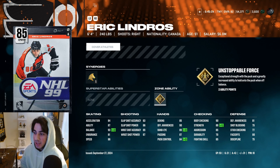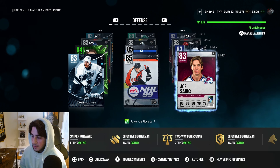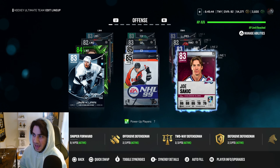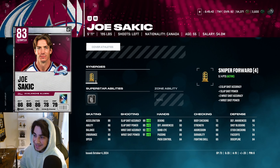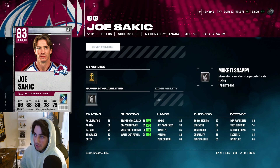90 body checking, and he's not that slow — 86 speed, 84 acceleration. He has the most points on my team, absolute stud. The Joe Sackick card — a lot of people have it — it's a very good card for an 83. 89 speed and acceleration, 92 wrist shot accuracy. I do have Make It Snappy activated, but I don't really know how much it's helping. It feels very nerfed compared to last year — last year Make It Snappy was insane, but it's not that good this year.